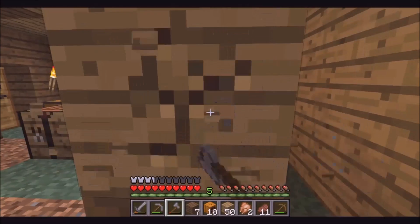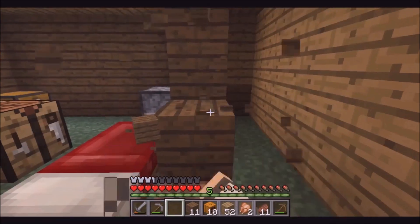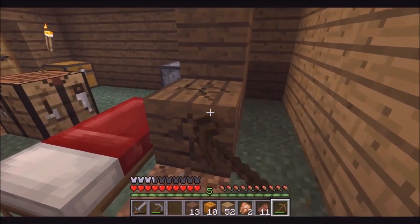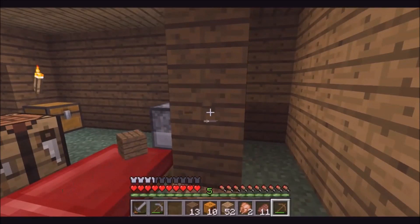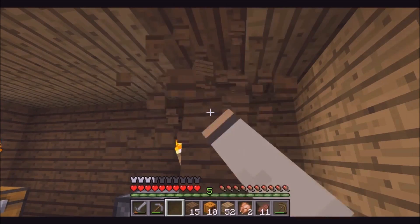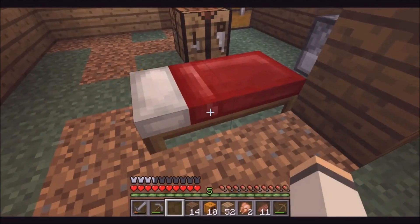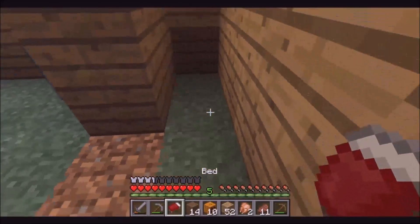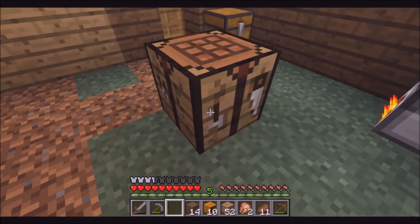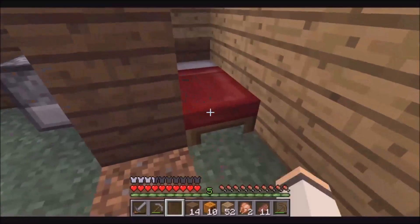I gotta knock out this wall here as well. Oh crap. Okay, the pickaxe is lower — fine, fist it is. Let's put a torch there and a torch there. Let's grab my crafting table and put it in the corner of the room. And let's go to sleep.